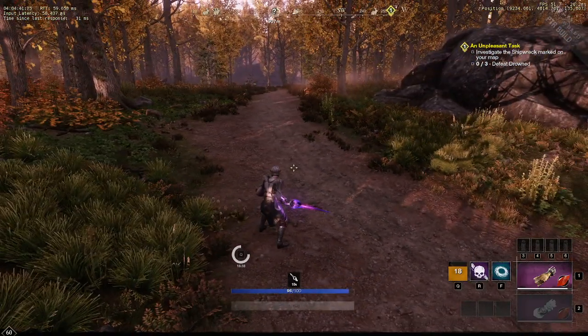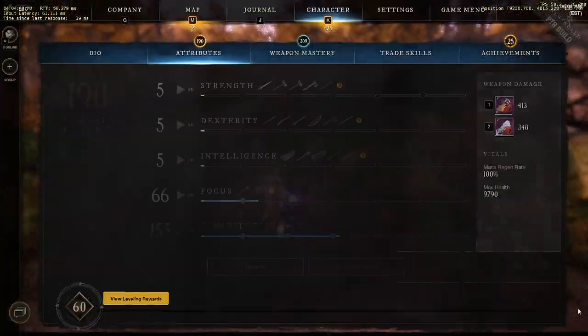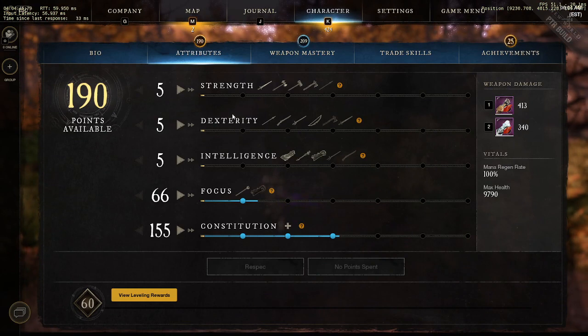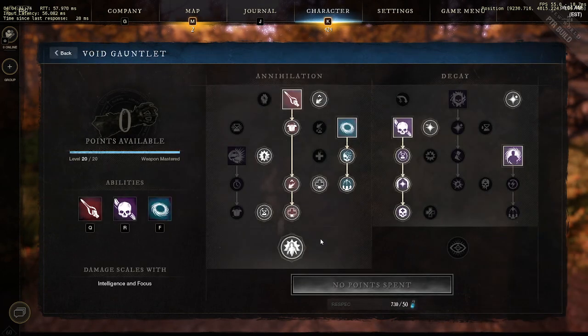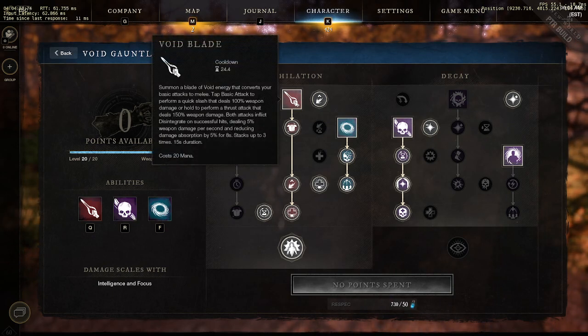This shit is complete ass. I want to explain why. We're going to go over some of the abilities — don't even worry about the points, I didn't put any in because there was really no point in even testing it when you actually just look at the abilities and think critically. The only real ability that deals damage in this entire kit that's useful is going to be the void blade.